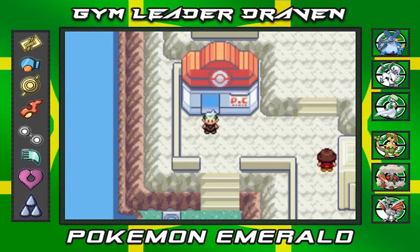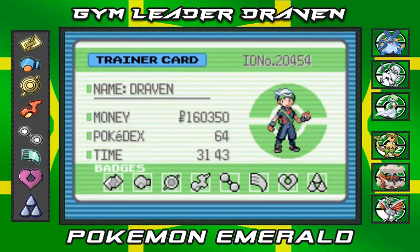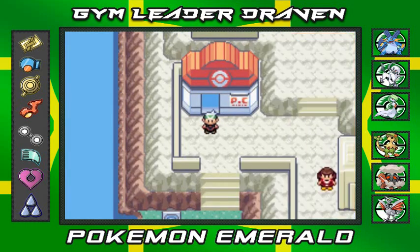What's up guys, it's me your host Draven, welcome to another episode of our Pokemon Emerald walkthrough. We defeated all the gym leaders in all of Hoenn - yes we did it! Look at that, all eight badges. We have all eight badges and we are ready to go to the Pokemon League.